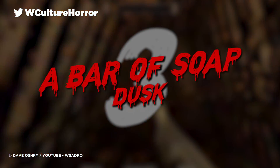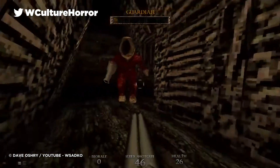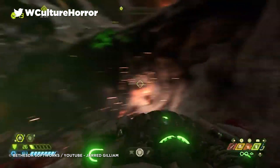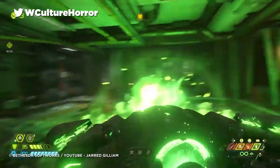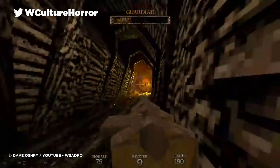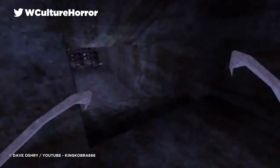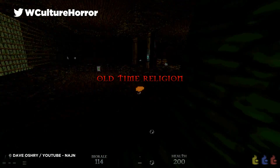Number 3: A Bar of Soap – Dusk. When you think of weapons that pack more punch than a rocket-fisted Mike Tyson, chances are you'll think of guns like Doom's BFG, and rightly so, as firepower on this scale could level a planet in the wrong hands. However, what if I were to tell you that this next weapon makes the BFG look like a squirt gun by comparison? You wouldn't believe me, right? Nor would you if I told you that this weapon is actually a bar of soap.